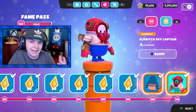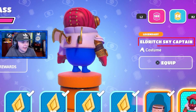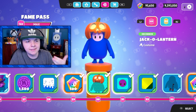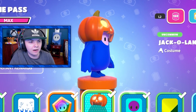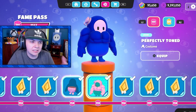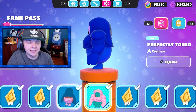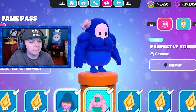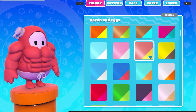And then finally, the last skin of the fame pass — as I saw earlier — the eldritch sky captain. I think my favorite skins of this pass are probably the jack-o'-lantern helmet that I'm wearing right now because it's just perfect for Halloween. I like the bad beast skin. And then the customizable buff bean is probably my third favorite. I might wear this sometimes — it's literally like a buff Jimmy, and you can do all sorts of different colors with it, which is really nice.